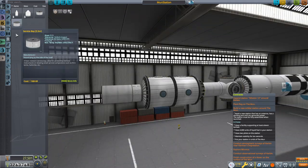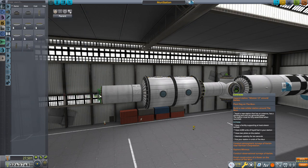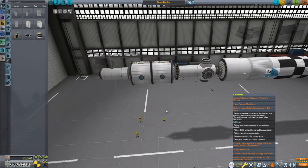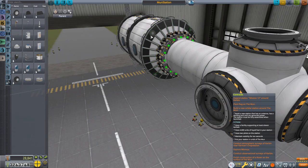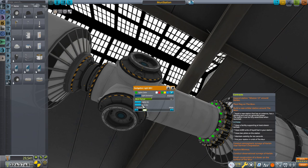Then to finish this off, I put on one more structural fuselage with a docking port at the end, and on the structural fuselage I put two OX-4L 1x6 solar panels to power this thing. And of course I had to put on some lights — a total of eight spotlights to light up the station, as well as navigation lights.